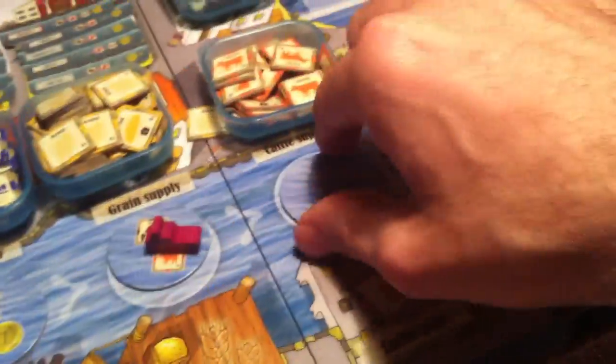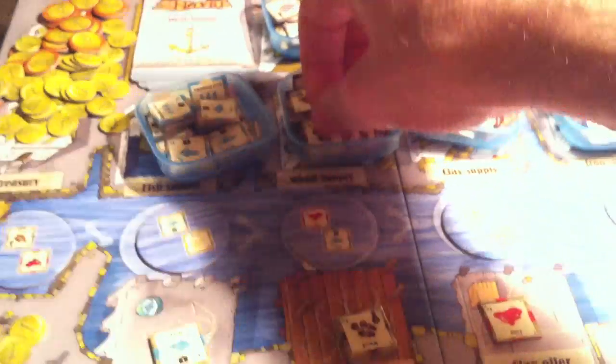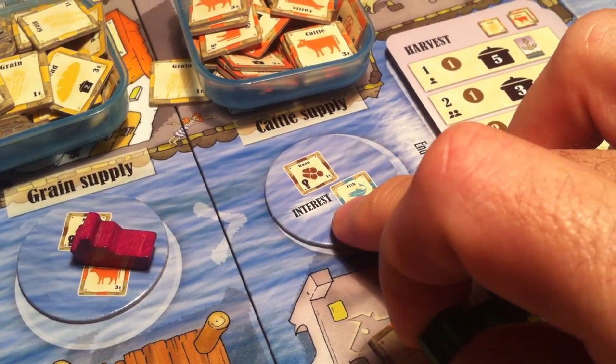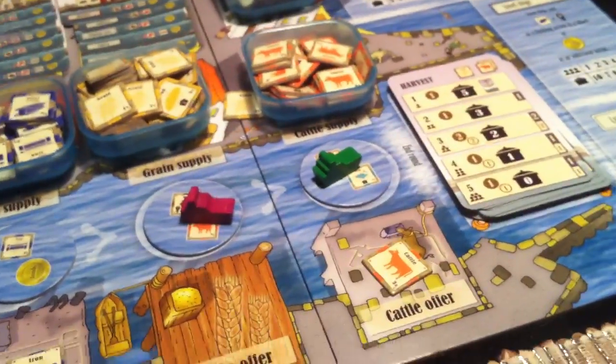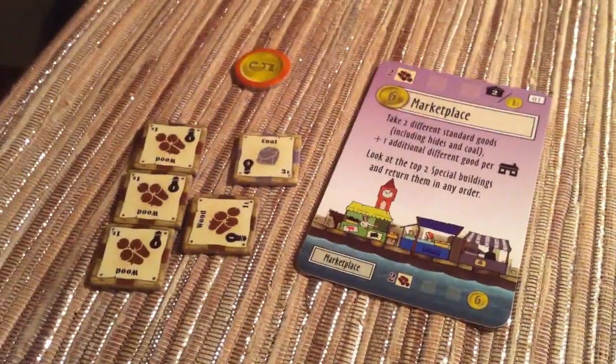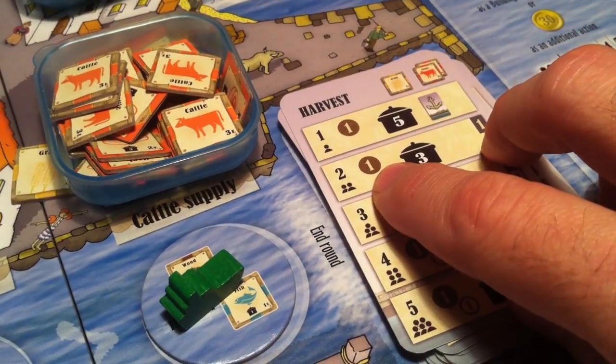And now we move on to me — my last turn. I flip this over and it's wood and fish. A fish comes out, a wood comes out. You'll also notice it pointed out interest — if we had any loans, at this point we would have to pay interest on them, but neither of us have any. Last turn of the year — I've got my food need covered. I've only got a wood and a coal, which means I don't have the resources to build anything. So I'm just going to grab three more wood. That was my last turn, and now the year is over.